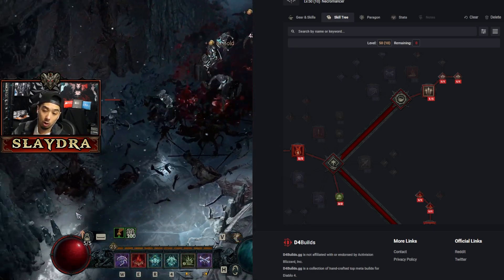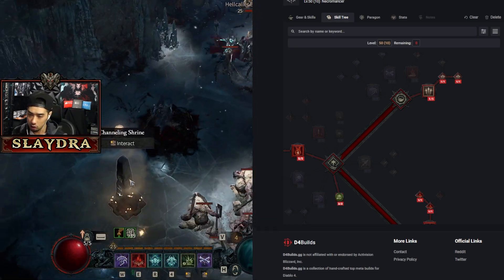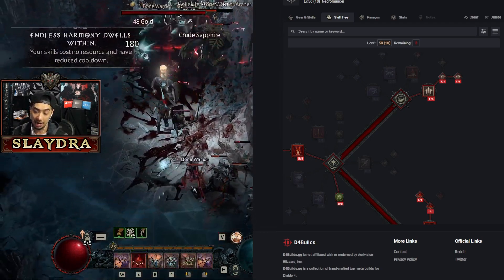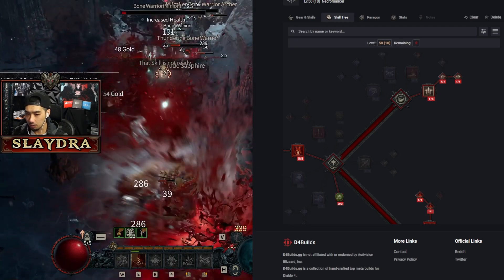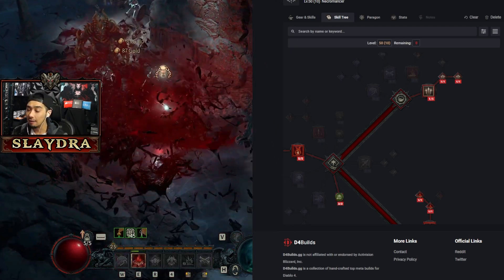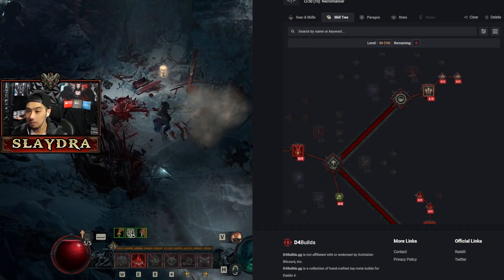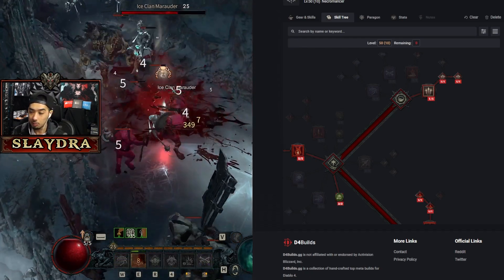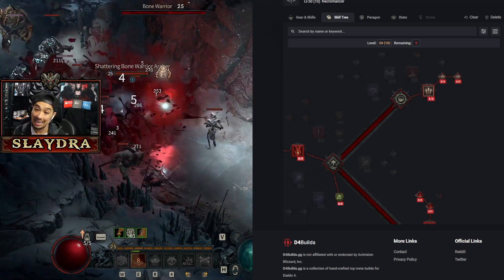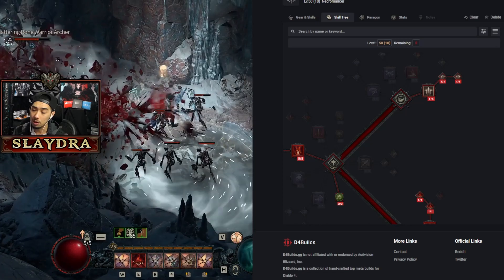Every single time you explode a corpse it gives you cooldown reduction. As long as you get enough cooldown reduction, this build late game will dominate and it's going to be one of the most overpowered builds in the entire game. I was really surprised there were no patch notes nerfing the infinite upkeep on this ability — it's by far one of the most overpowered things I've ever seen in Diablo 4.